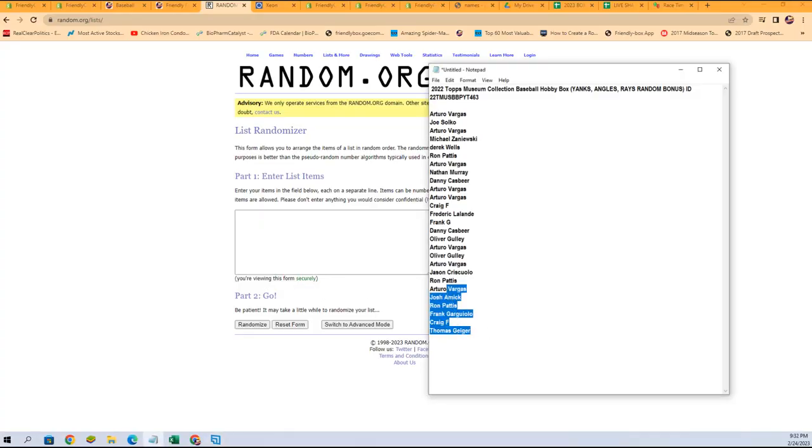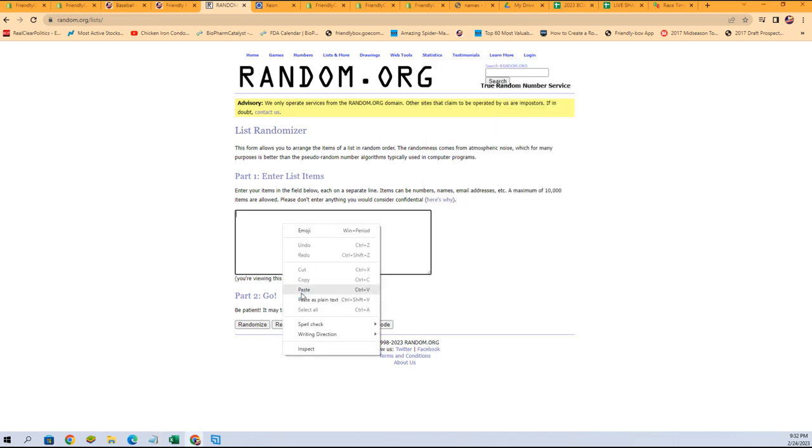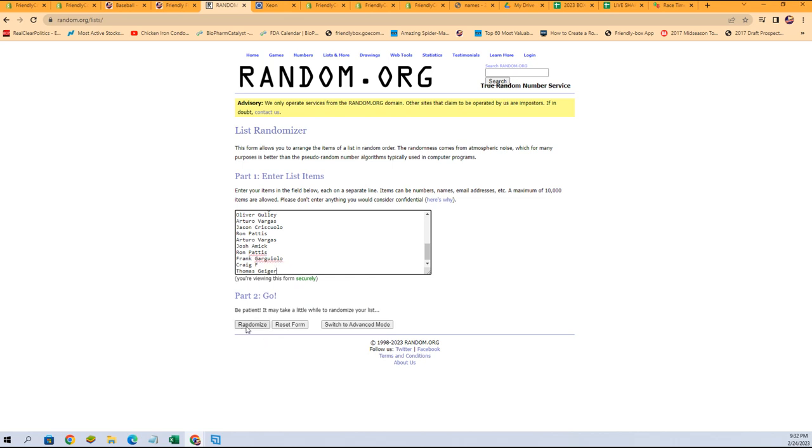We got all of our owner names right here. We're going to copy and paste them in, and we're going to go seven times again. After seven times, person in first place gets the Yankees, second place gets the Angels, third gets the Rays.